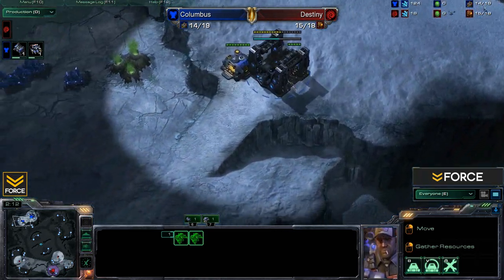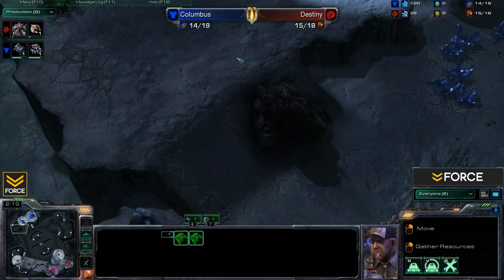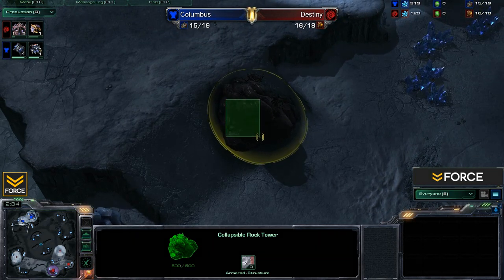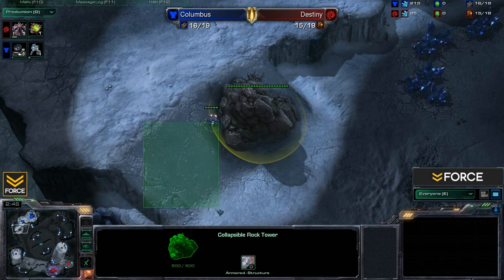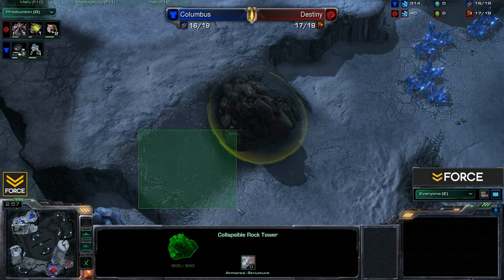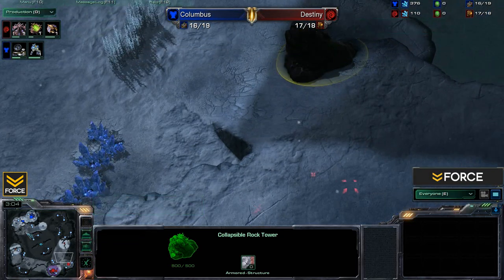Moving out into the natural expansion, when it comes to entrance to the natural we've got these rocks here — a pretty interesting collapsible rock tower. Basically there's a wall underneath that you can't get past, but you can destroy this half and it's going to cause the rocks to fall and form a full block gate. So you can actually get a full wall-off by destroying these rocks, with an impenetrable slab of rock beneath plus some destroyable rocks. We'll see if either player decides to utilize that.